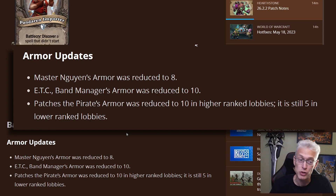As always, there's some armor changes. We usually don't talk about these too much, but there's only a couple so we can dive right in. Mashed to Win's armor is reduced to eight. ETC Band Manager's armor was reduced to 10 — and you might be wondering why, but wait, we'll get there. Patches the Pirate's armor was reduced to 10 in higher rank lobbies; it's still five in the lower ones. Now that we're done with the armor, let's get to the fun stuff.